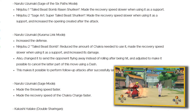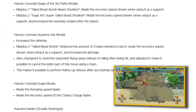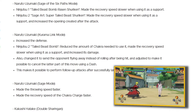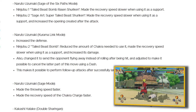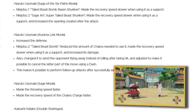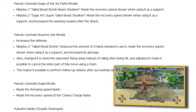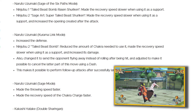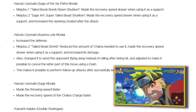Naruto Uzumaki Sage Mode — I just read these two bullet points and I'm happy as hell. Sage Mode Naruto is one I actually use. They've made his throwing speed faster, which is a very interesting change given his decent range. They've also made the recovery speed of his chakra charge faster — I don't think I've ever seen a change like that before. I'm all for it because Sage Mode Naruto is pretty slow; his combos are slow so it's not easy to land damage.